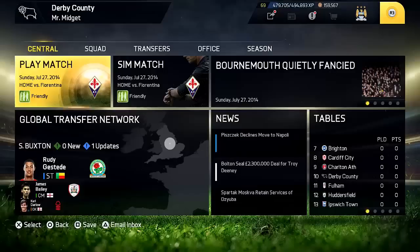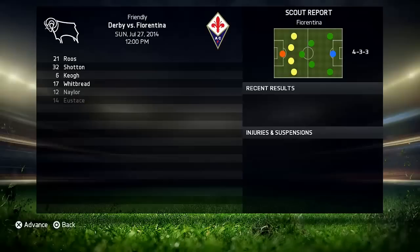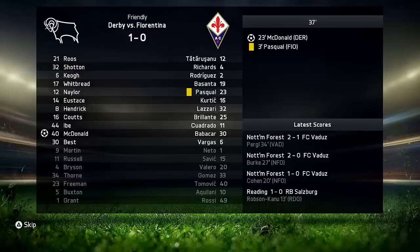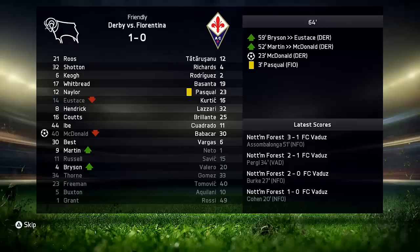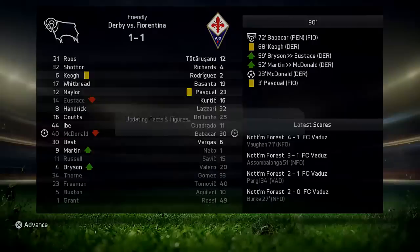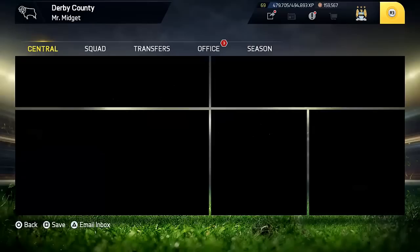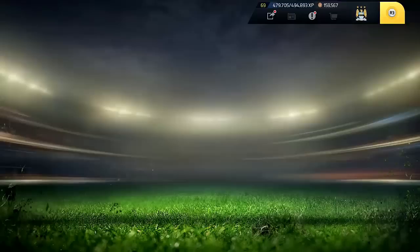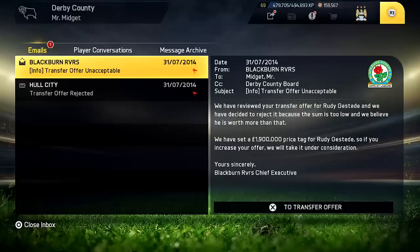We also have a friendly against Fiorentina. I've put up my second team — expecting nothing but a loss. McDonald scored the first goal in the 23rd minute though, so we're leading against Fiorentina. But Babacar equalised from the penalty spot, and the game ends 1-1. Not the worst pre-season result at all. Then Lee Naylor's departure is confirmed, and Middlesbrough came back with £1.1 million for Barker — they're not willing to move — so I'll just accept that. See you later, Barker.